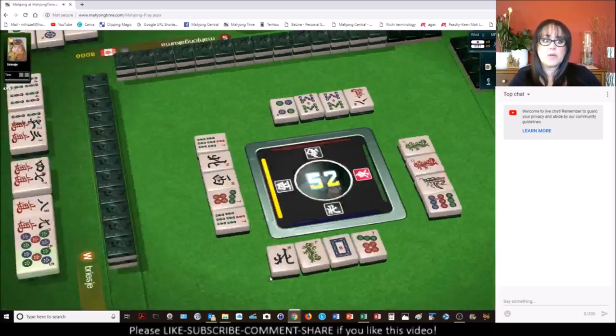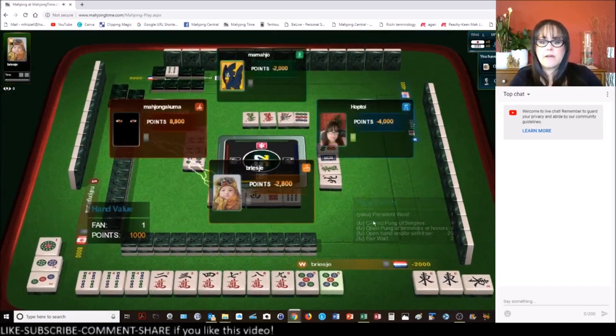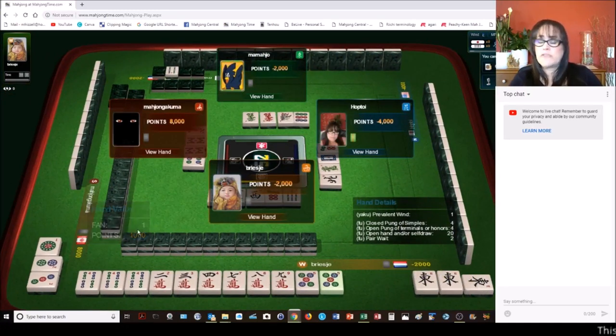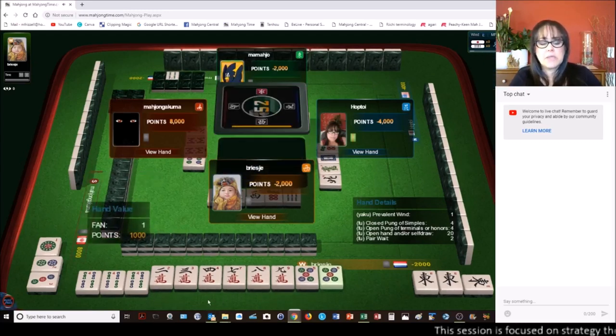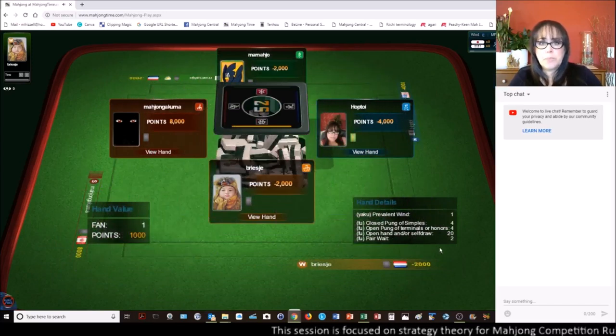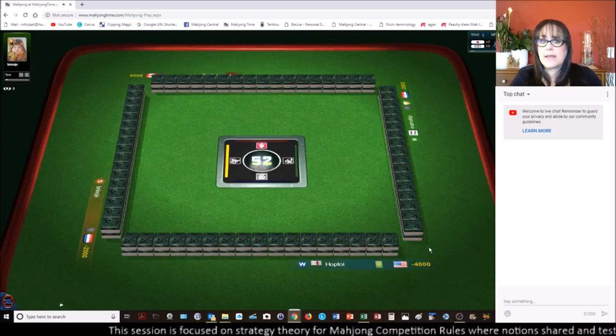Oh, that was quick — they got a Ron. That means they won by discard. They have a Pung of the prevalent wind, which is the wind of the round. So one Faan — that's all you need is one Yaku, and that was their Yaku. They have a mixture of chis in different suits with a Pung of a suited tile, and that's why the rest of their hand had no value.